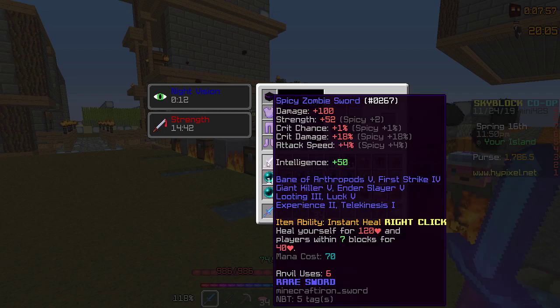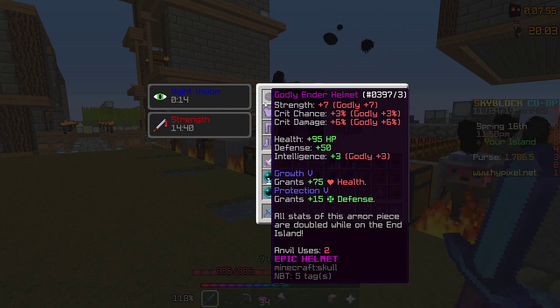The next step is your full Godly Ender set. You should have an Ender set now if you're looking to one-shot Zealots. If you don't have an Ender set, then you're probably not going to be one-shotting them anytime soon. It needs to be reforged to Godly.